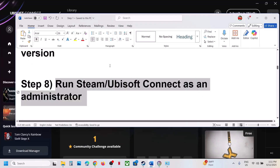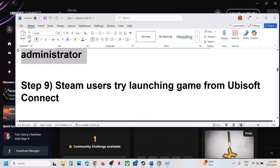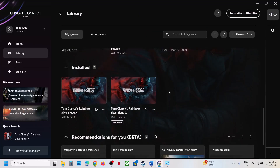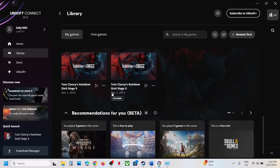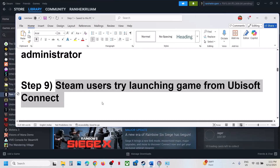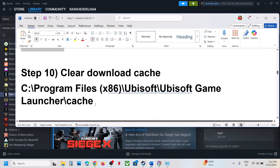If still not working, for Steam users try launching the game from Ubisoft Connect. Open Ubisoft Connect, go to Library, scroll down and you will see the Steam version of the game. Launch the game from there and check.